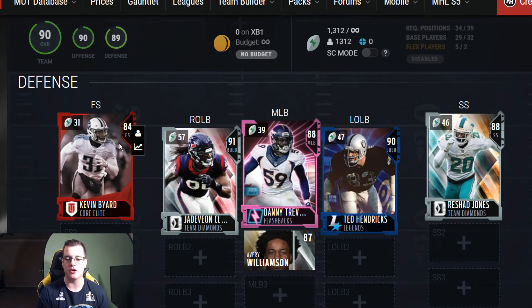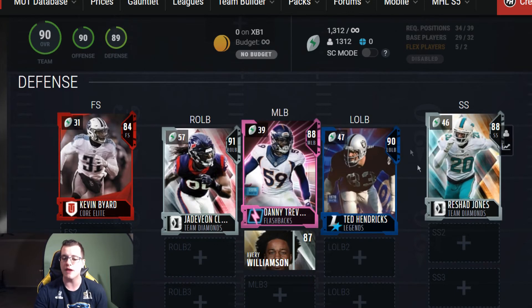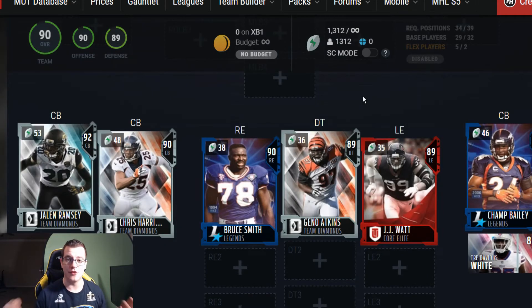At the linebacking core you've got Jadeveon Clowney, Danny Trevathan, Tan Hendrix, and Avery Williamson as your linebackers. Compared to the NFC, the AFC is kind of neck and neck right there, but middle linebacker is going to be the step down.